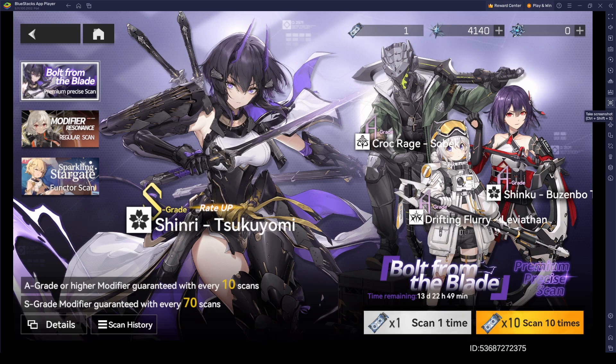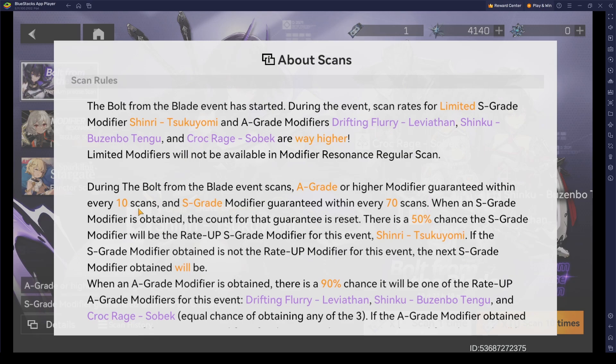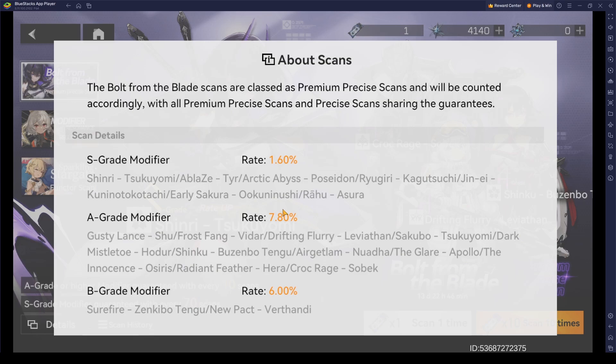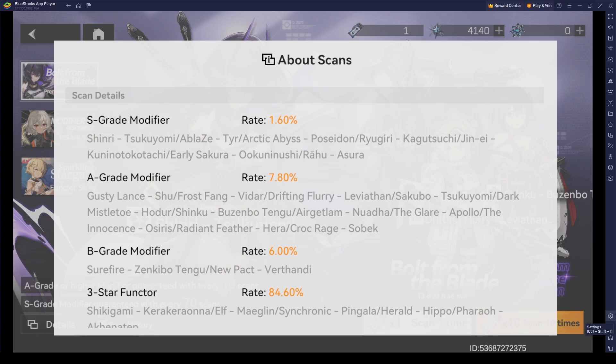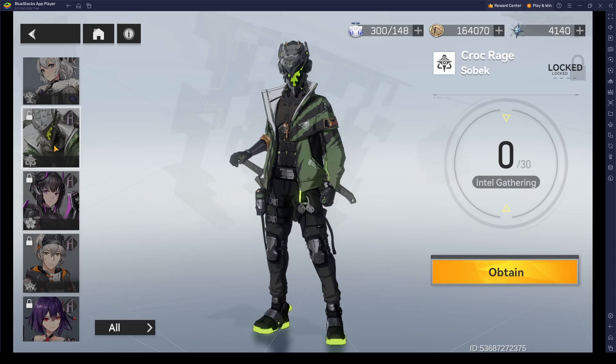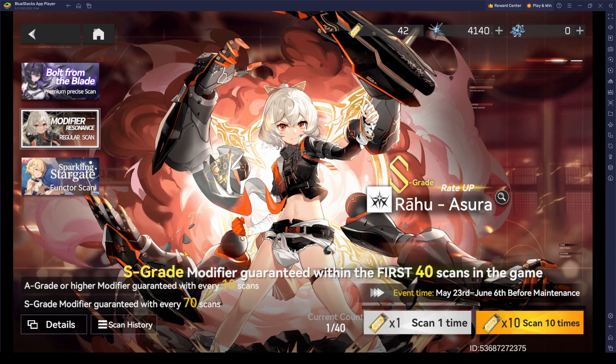Now that you have an idea of what the characters look like, we can move on to the gacha. I'll also be doing some pulls, but let's first look at the details. You can get an A-grade character for every 10 pulls, and you can also guarantee yourself at least one S-grade character within 70 pulls — which is really nice. Compared to other gacha games where the pity system is mostly at 90, this is 20 less, so it's overall really good. The rates are 1.60% for S-grade, 7.80% for A-grade, and 6% for B-grade. At the beginning of the game the roster is still small, so you're more likely to get the character you want. I'll be pulling on the beginner banner, which guarantees an S-grade unit within 40 scans.